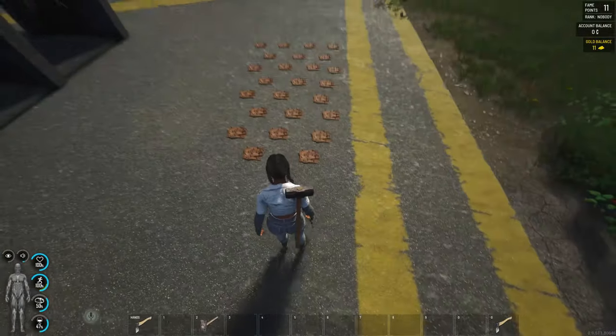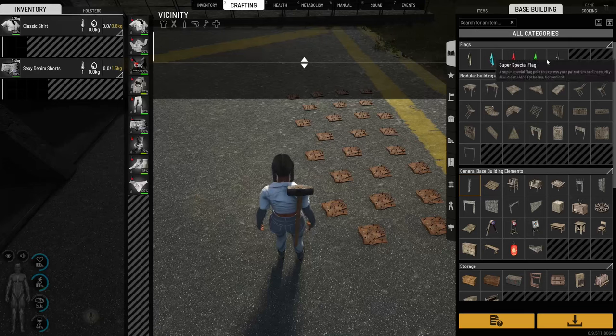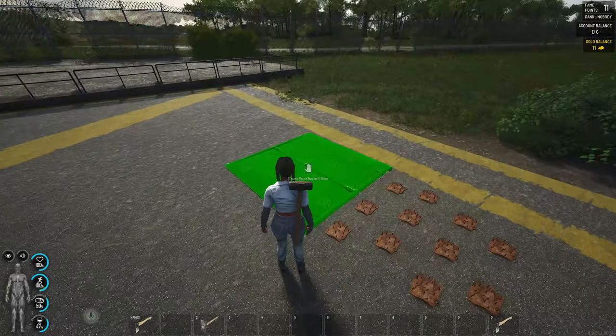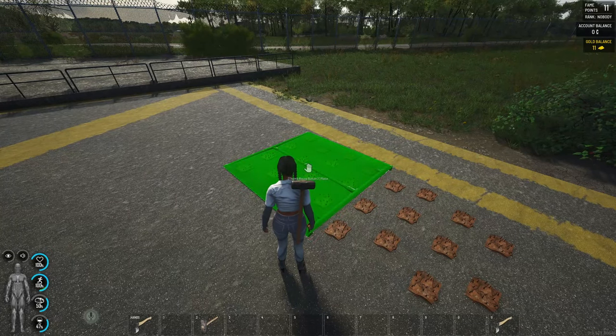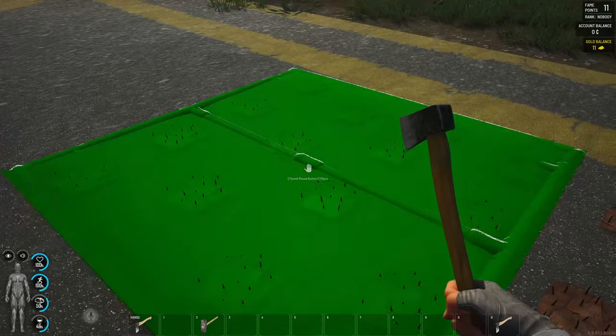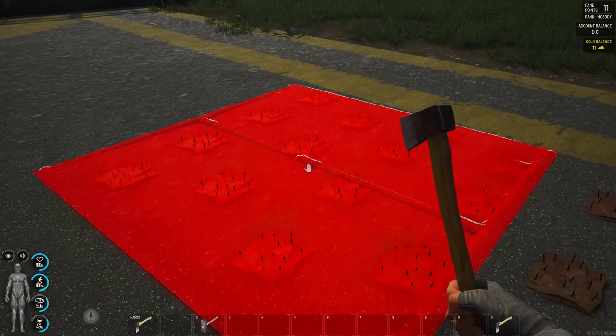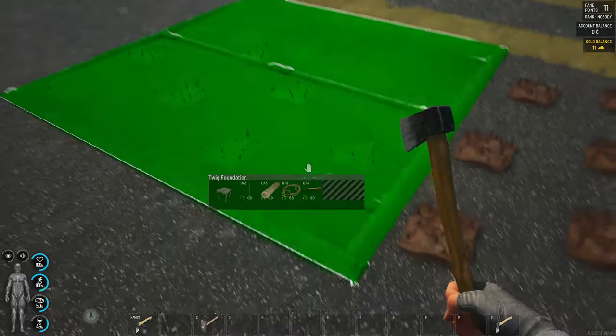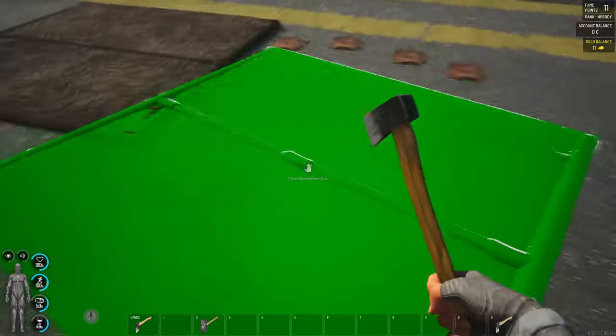In the beginning of this base we just plant the traps. In this case we're gonna go as low as possible — like you can see, this can still be visible. We place the traps like that, then we can put another one.